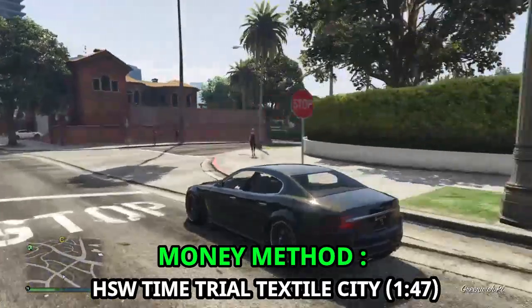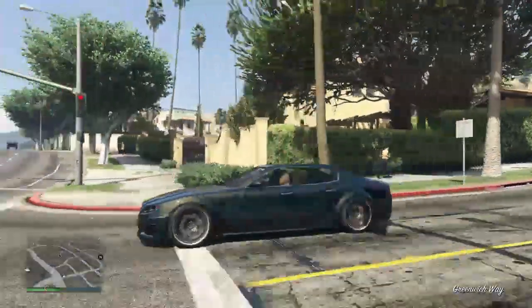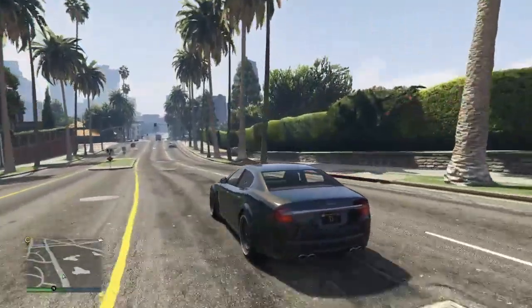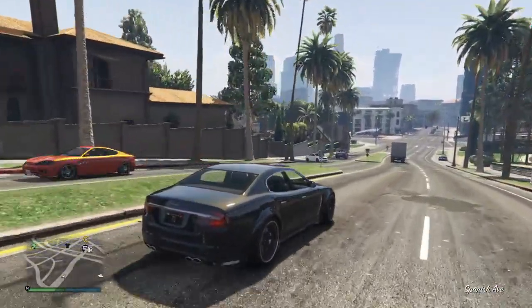For our final money making method is the HSW time trial, which is Textile City. If you are on next-gen console and can play this time trial, I recommend you use a fast car like the Coil Cyclone II. You can beat this time trial in less than one minute and forty-seven seconds for an easy two hundred and fifty-two thousand dollars.